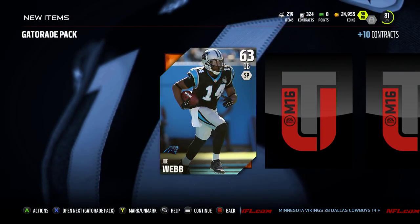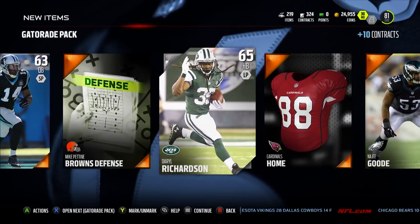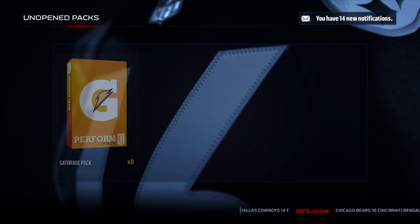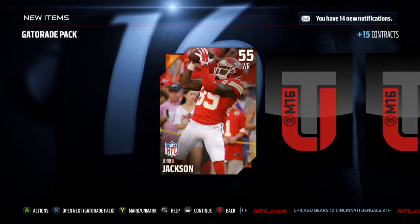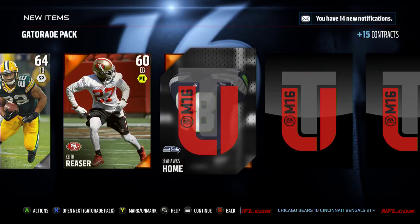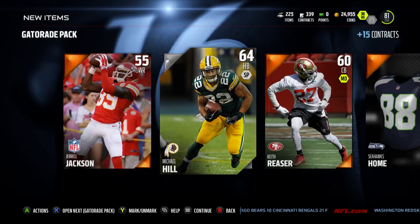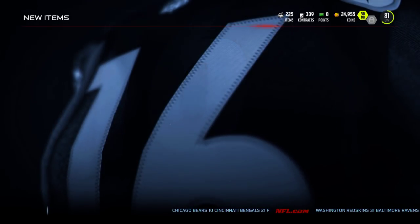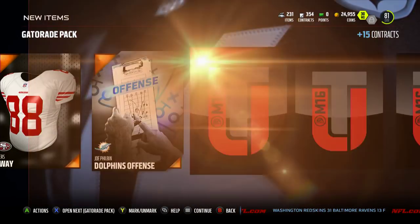I have no idea what I'm going to get. Joe Webb, okay. So it looks probably like just a bunch of bronzes, but it does give you playbooks which is alright, but they couldn't do any better than just give you a bunch of bronzes? Oh, a silver! So is there like a one-in-a-million chance you pull a gold? Michael Hill — he's essentially a bronze at 64 overall, so nothing really that's going to improve my team.